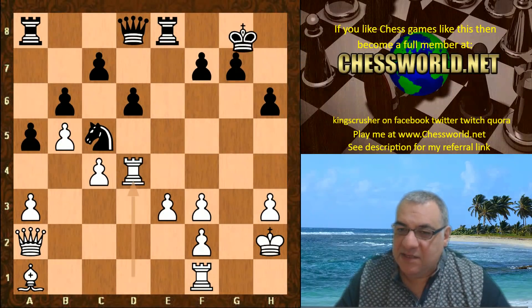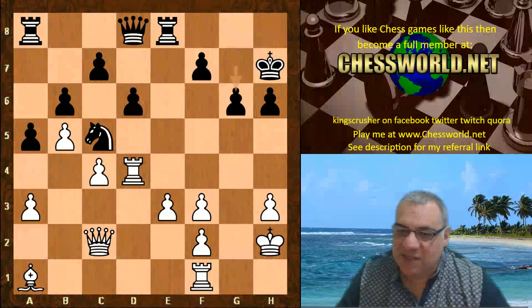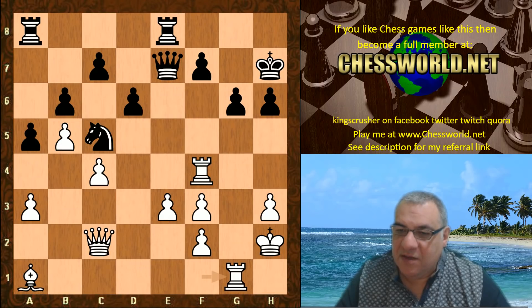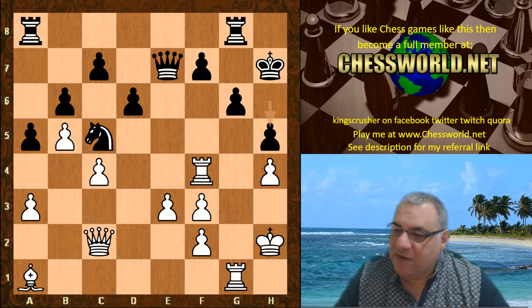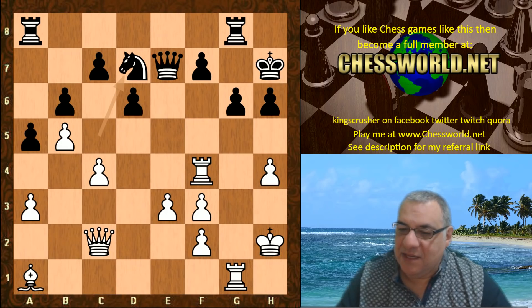Rook takes, King h7 check — provoking weaknesses — now g6, and yes it looks very very scary already. After g6, Rook f4 hitting f7, Queen e7, Rook g1, Rook g8, and now h4 is supported with the idea of trying to blast through h5 and do some damage. Black plays h5, so this is a critical position — why is black committing to h5? Let's have a look at Knight d7, there's h5, Knight e5.